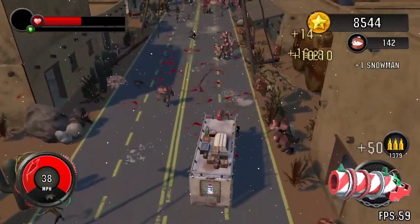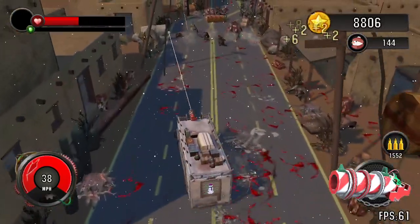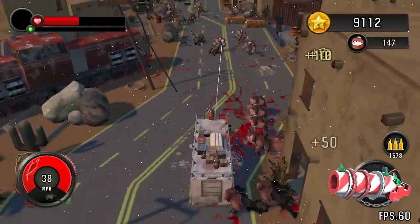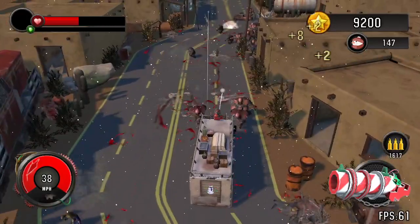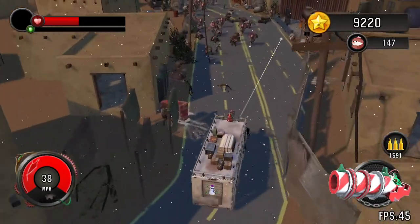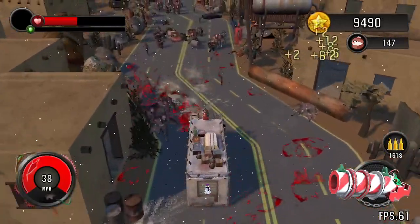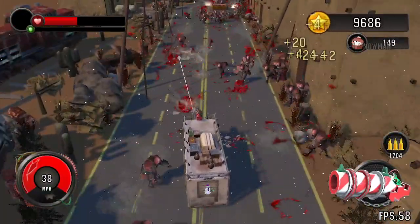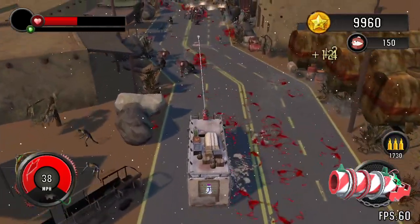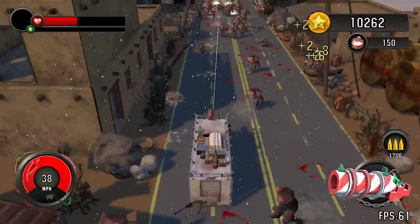Usually I try to aim to get at least to 10,000 without losing any armor, and then maybe get to a 20,000 score with zero armor. Then maybe if I blow up, I can get another 5,000 to 7,000 kills or so. At this point, if I wasn't making this video, I would shut it off and start over, because I know I'm not going to get anywhere near a high score. There's no way I could get to 40,000 points from here. So typically I would just run into something, kill myself, start over, try to beat a high score, and call it a day.